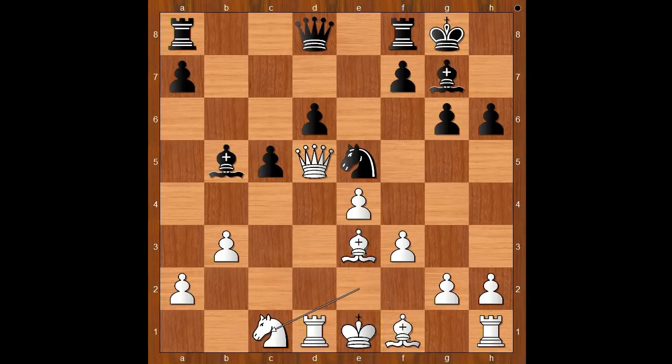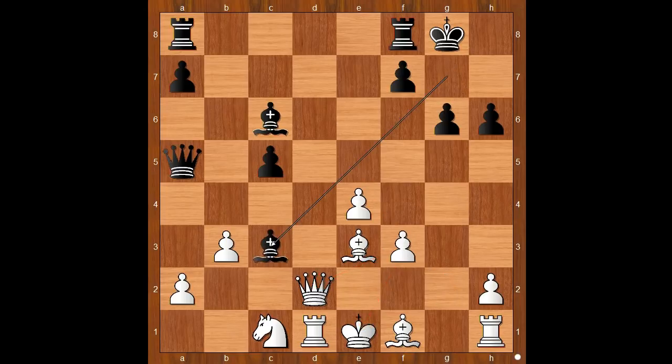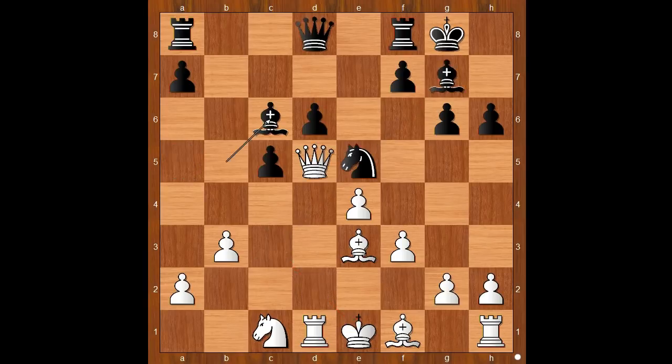White to move, knight to c1. Bishop to c6, queen to d2. If queen takes on d6, then queen to a5 check. And after queen to d2, then knight takes on f3 check, forking the king and the queen. And after pawn takes knight, bishop to c3, pinning and winning. Back to our game. To avoid this disaster, Atatalik played queen to d2.